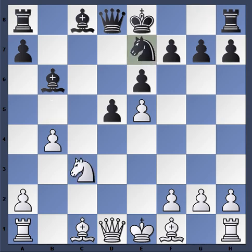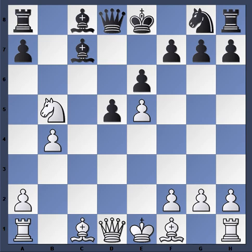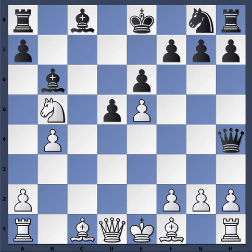Bishop b6 keeps the option of e7 open for the knight — that's the move he wants to do. The problem is that with the pawn on e5, knight b5 now threatens to come with check, which is very uncomfortable for black. It was later found that probably one of black's best continuations is Qh4, and things get double-edged. Allow knight d6 check, king e7 — and you get some fireworks in the position.